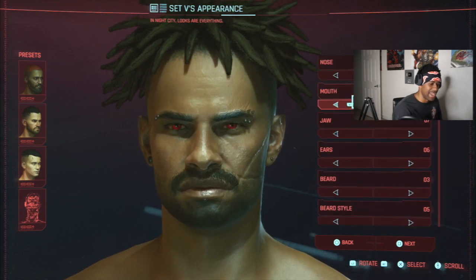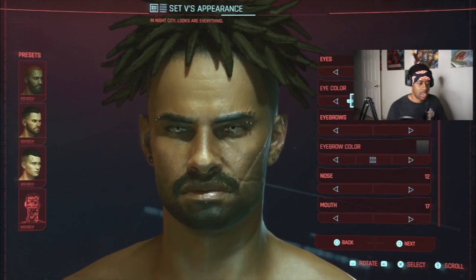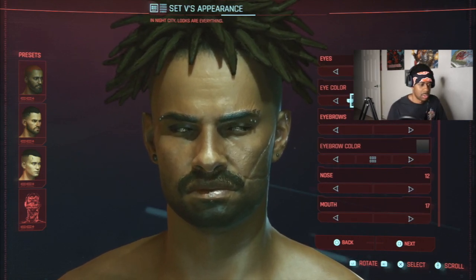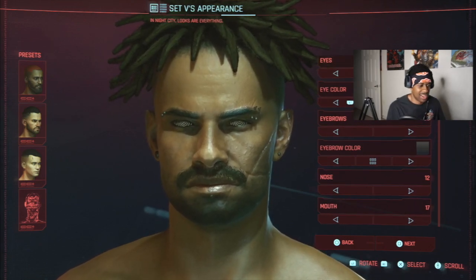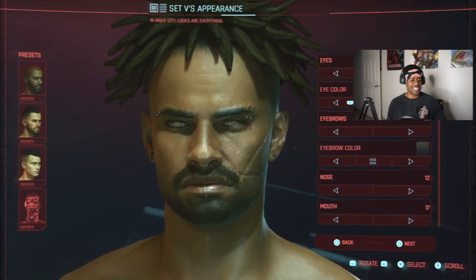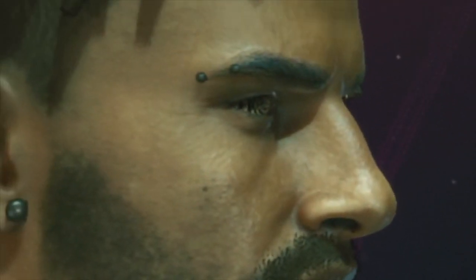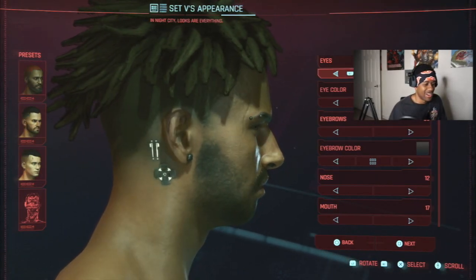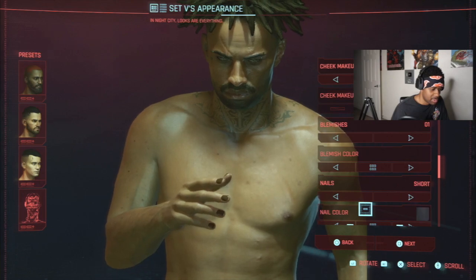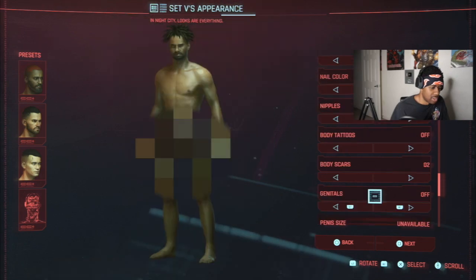Let's fix his eyes though — what's up with this dude's eyes? His eyes look scary as hell. There we go — whoa, that's creepy, we got some Sasuke vibes going on here. We got the Rinnegan eyes going bro — if you watch Naruto you know what I'm talking about. No color — let's make these things black. Blemishes off.